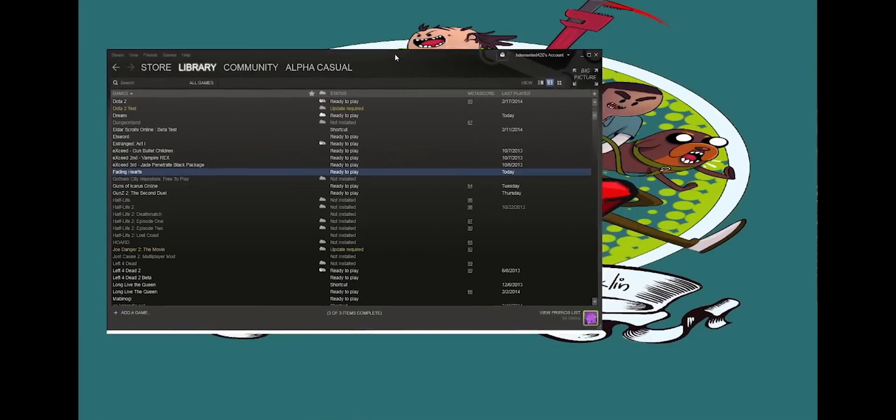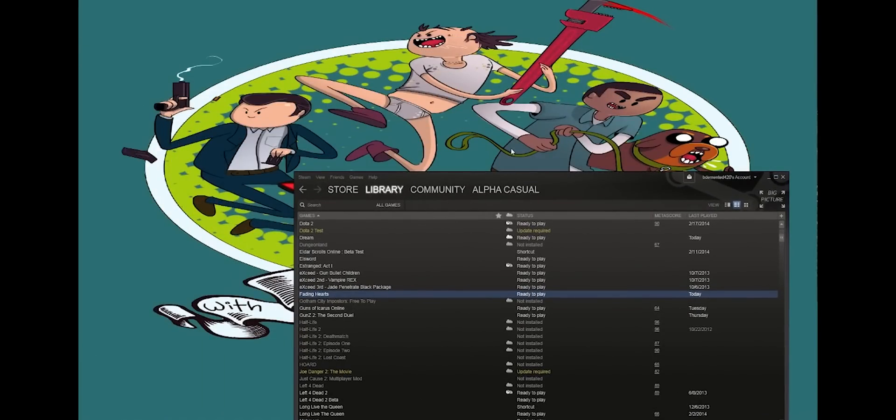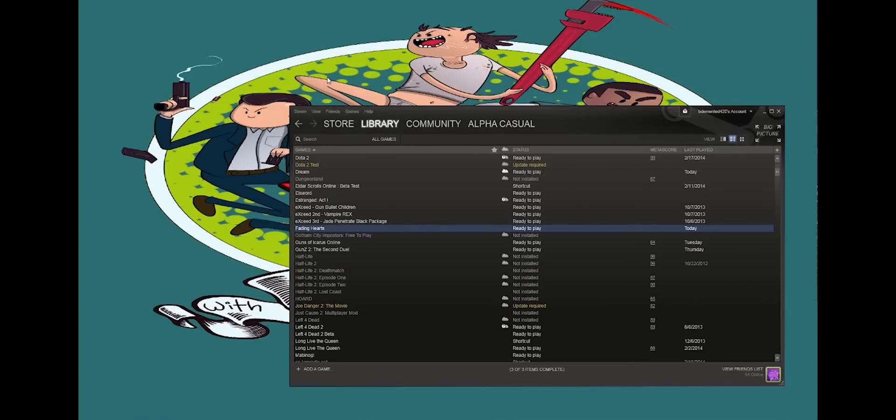Alpha Casual here. I decided to grab this new software that supposedly lets you record all your games better than Fraps at 100 fps — that's what their marketing says. So I'm going to use OBS to record myself via Twitch so I can upload this to YouTube, while showing you kind of what this program does. I fiddled with it a bit already and it has a couple of different modes.